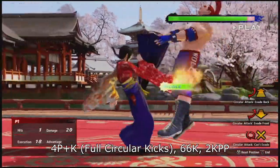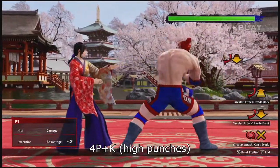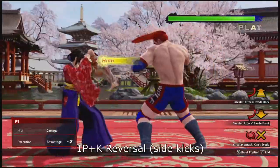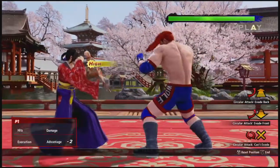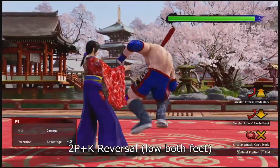Aoi also has a dedicated reversal for high, mid, and low attacks. Aoi is the only character in the game that can reversal all attack types. Use 4P+K for highs, 1P+K for mids, and 2P+K for lows. All reversals either do damage or give Aoi enough frame advantage to get a guaranteed attack.